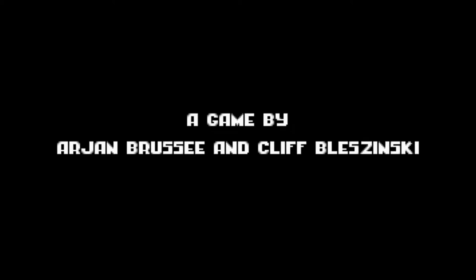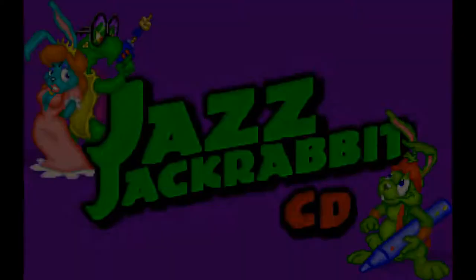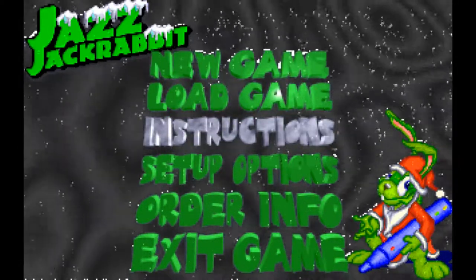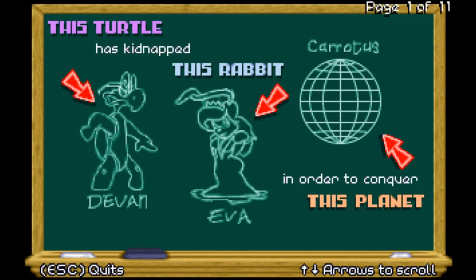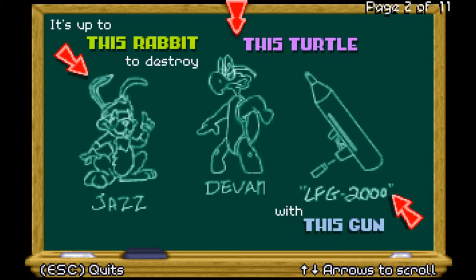There are a few differences between the CD version and the vanilla version. The CD version had that fancy intro we just saw and some extra added episodes — so more content, more levels to play, more worlds to visit. If you go down to instructions, you get to see a story: first a short summary, then the full story.